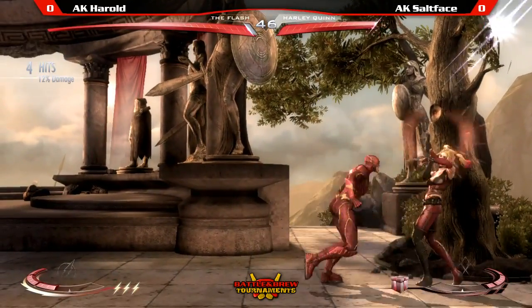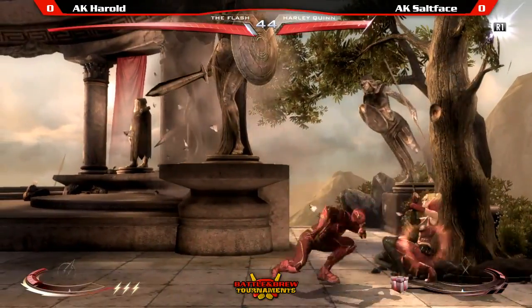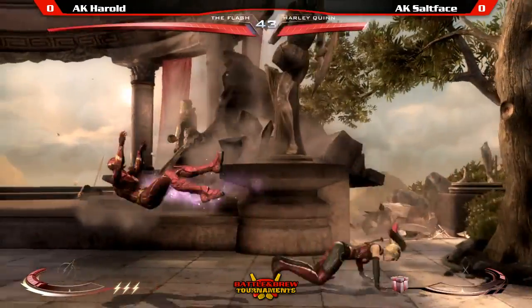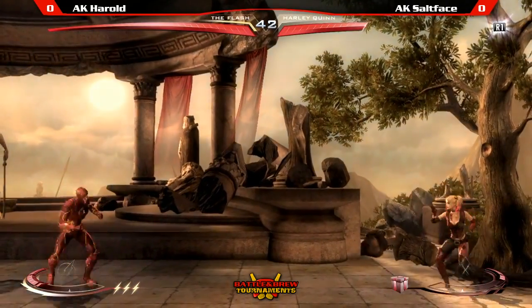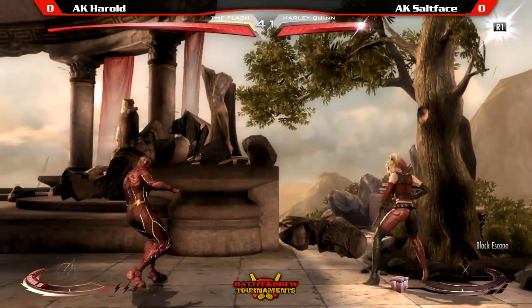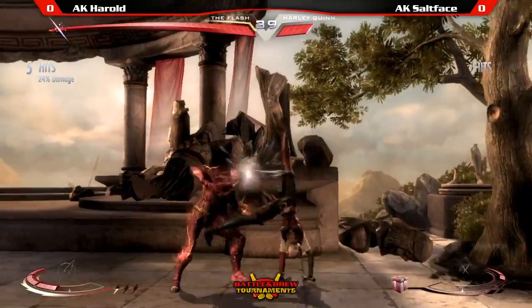Five major projectiles. Harold misses his combo — that could have hurt too. Harley with no clash — that could have been it. Can he recover from this? This is a tight situation. Good push block — that makes Flash lose the trait. Flash is still looking very good.